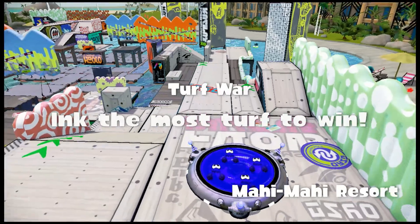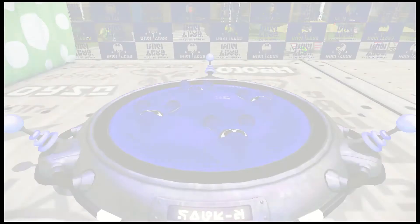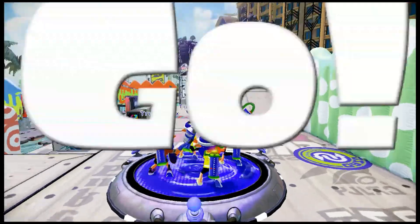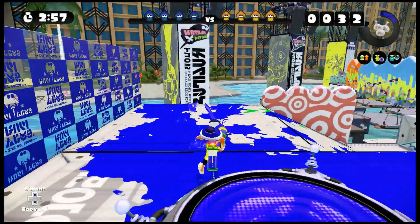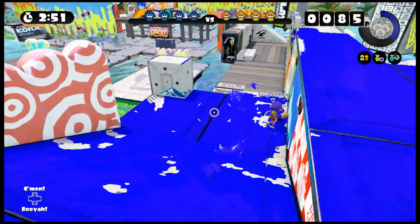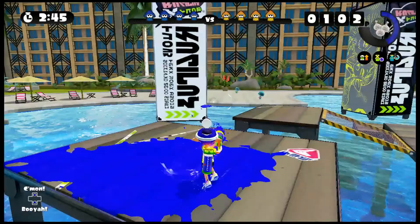We have both new maps. Our first map is Mahi Mahi Resort — this is an interesting map. We got a roller, and they got a roller too. This is our first map with water — if you go into water, you're instantly dead. There's no way you can get out of it, because inklings are unable to swim. If I accidentally fall in water, you'll see.